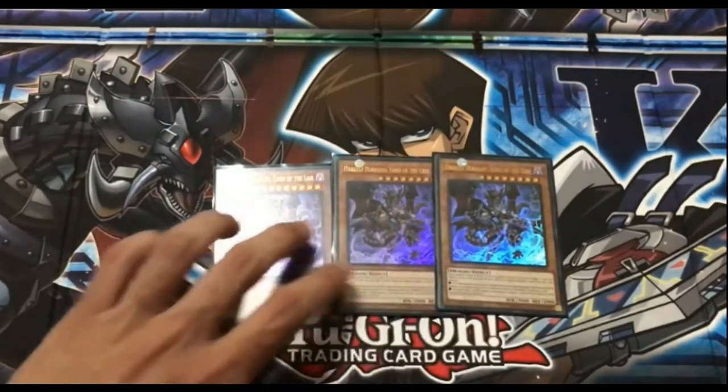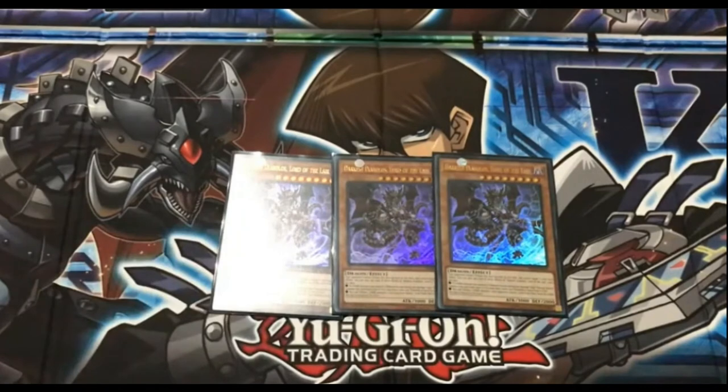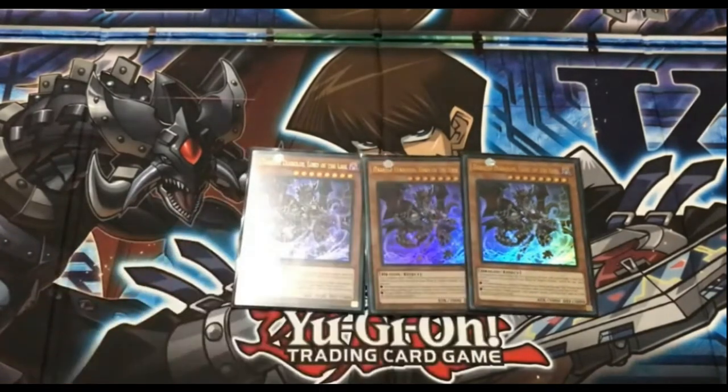Three copies of Darkest Diabolos, Lord of the Lair — your boss monster, the practical main card of the deck. You should almost always run 3; if you can't find the space, run 2. If you tribute your own monster and it's dark, you can summon it from your hand or from the grave. It can sometimes force your opponent to give them a minus 1, either putting a card from the top of the deck or the bottom. It's a rather good card.